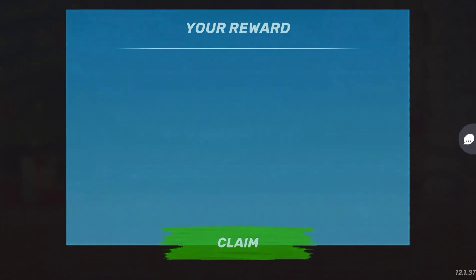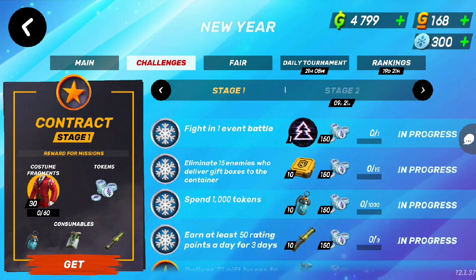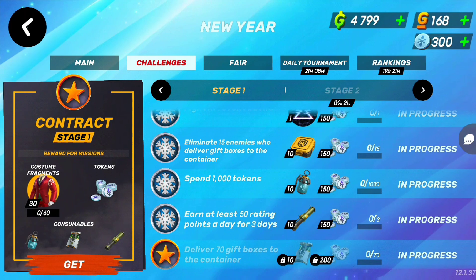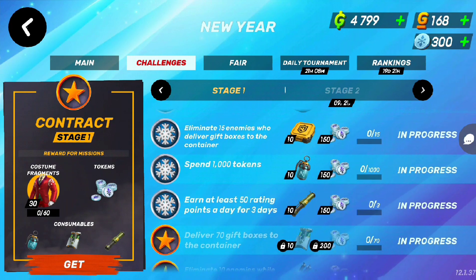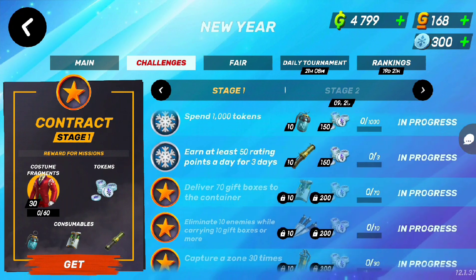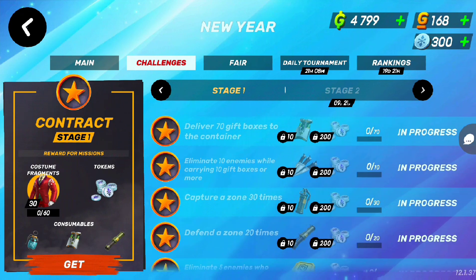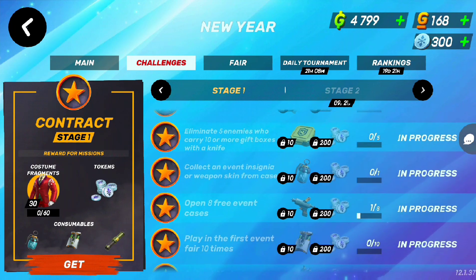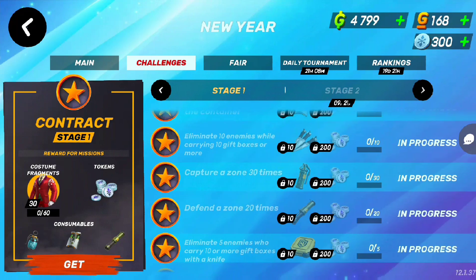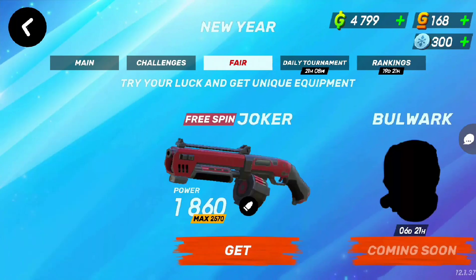Let's go claim the small cases and see what we get — nothing too good as always. Here are the challenges: fight one event battle, eliminate 15 enemies who deliver gift boxes to the container, spend 1000 tokens, and earn at least 50 points a day for 3 days. Should be pretty easy. That's a good chunk of special missions right here.